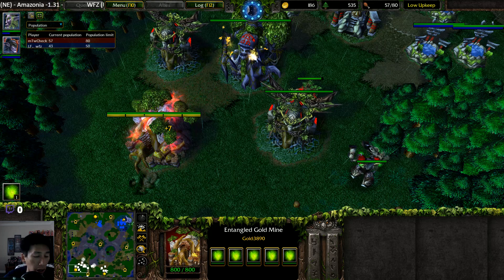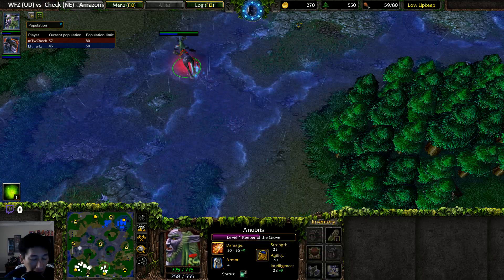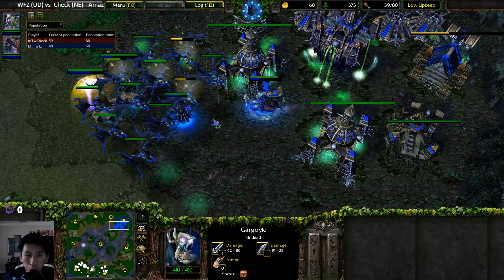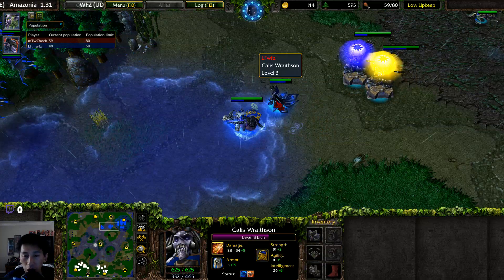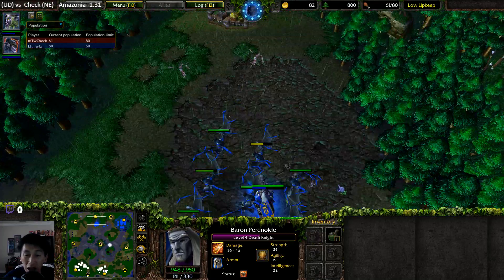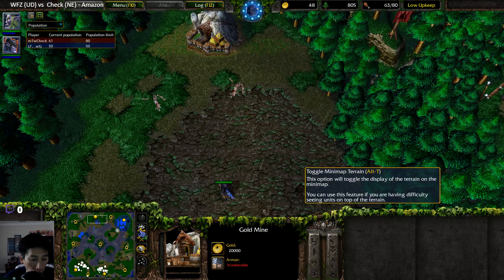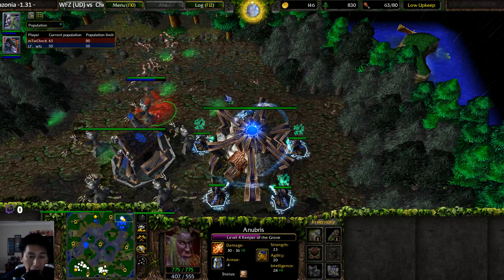The bottom-left gold mine has 3,900 gold left versus 4,200. The Keeper of the Grove hasn't reached level five yet. At this stage, WFZ's strategy of going mostly air units is an attempt to lessen the effect of Entangle — a rather interesting approach, since Entangle becomes essentially useless against air. An Acolyte is brought over to haunt a new gold mine, and the invisible Keeper of the Grove has already made its way there.